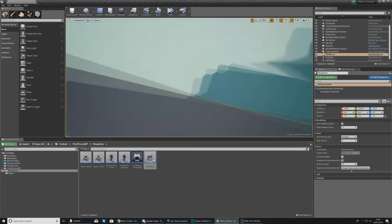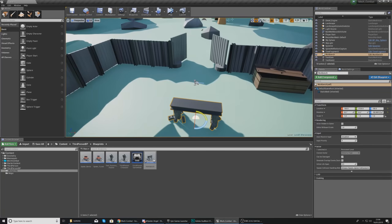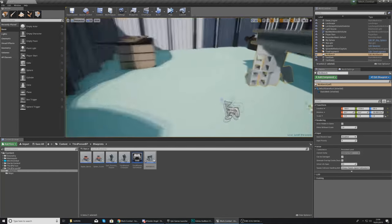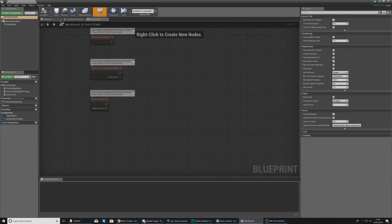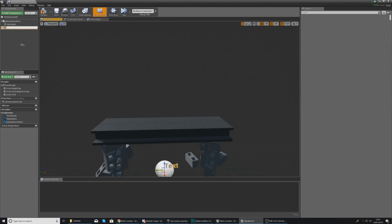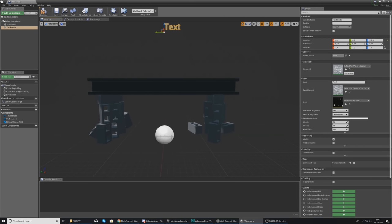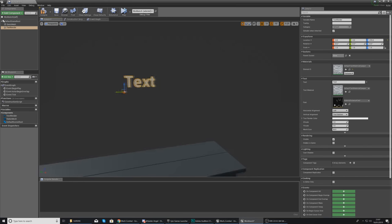Open the workbench blueprint. Add a static mesh component and in the details panel search for your workbench mesh to bring the 3D model in. Compile and close. Drag the blueprint into your level, rotate it 90 degrees, and scale it up slightly. Next, add a Text Render component — we'll use this to display text above the workbench. Note that if you stand behind it you can't read it yet; we'll script the text to always face the player.